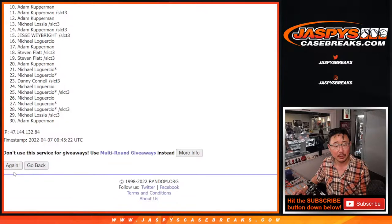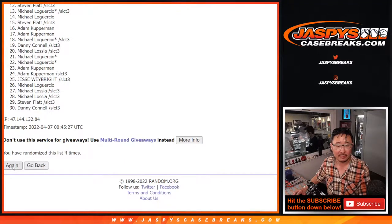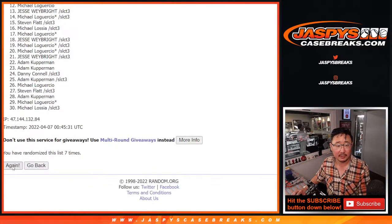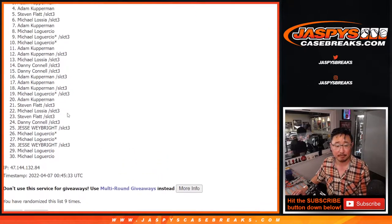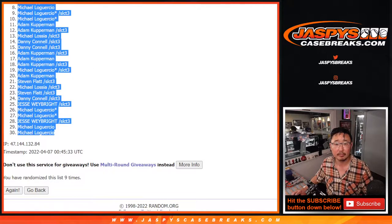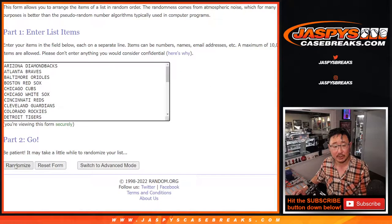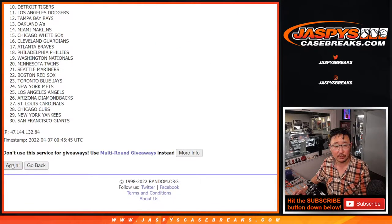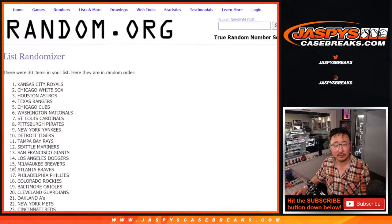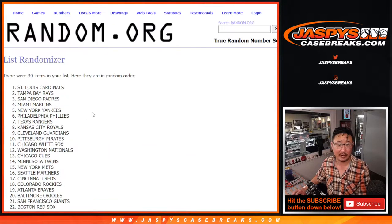Randomizing names and teams — rolling nine times through, then a second full pass of nine rolls to finalize the randomization.